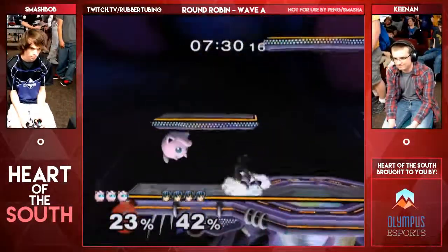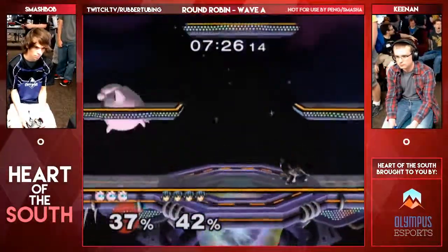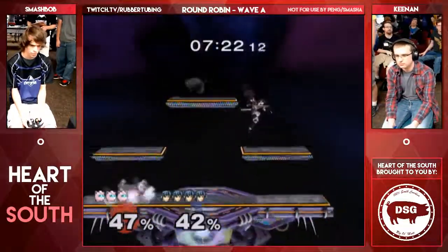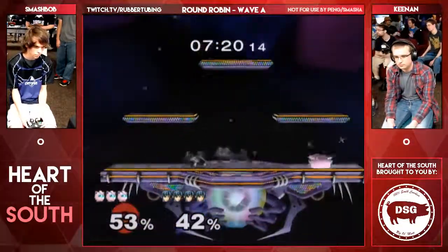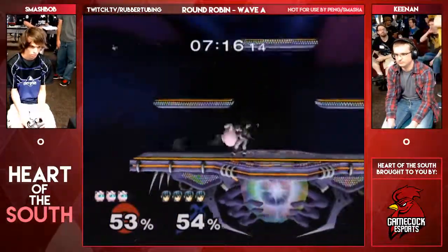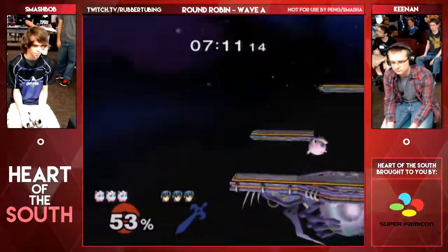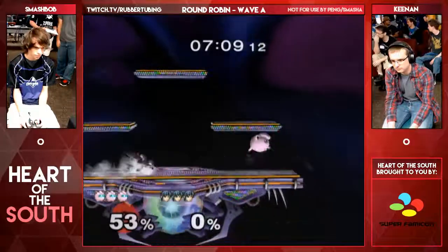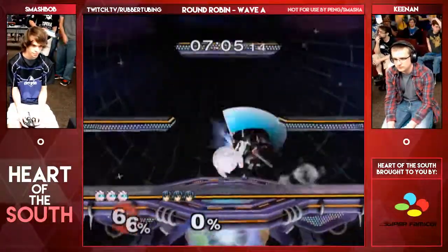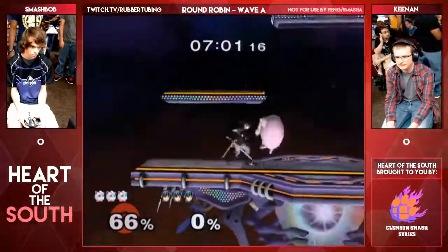Or maybe that was a super secret setup that I don't know about. We're going to see a lot of high percent stocks here. Keenan playing pretty well. Reset roll — no jump forward air. Evens it up. I think we might see a lot of back throws. At some percents, you can mix up forward throw and back throw.